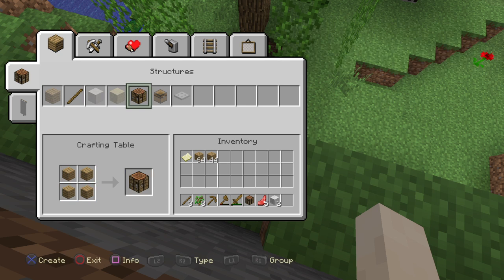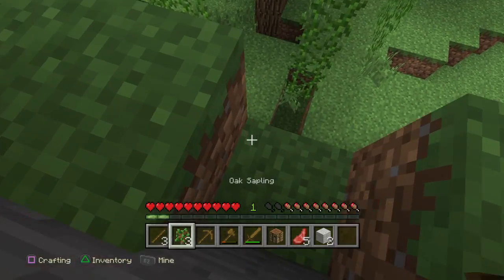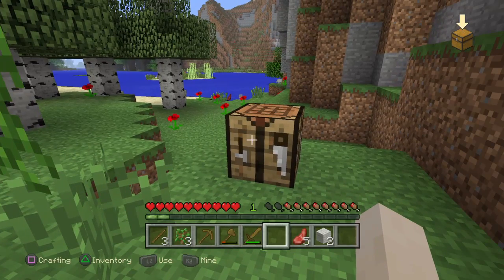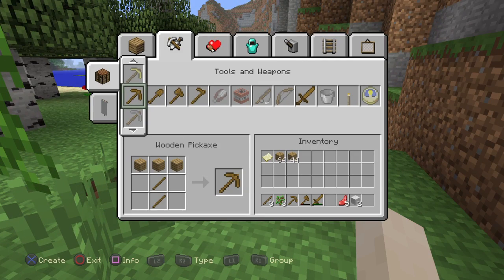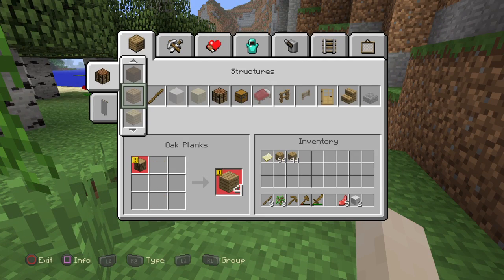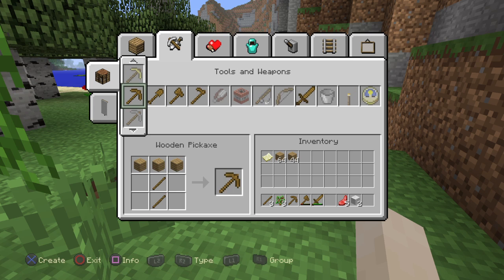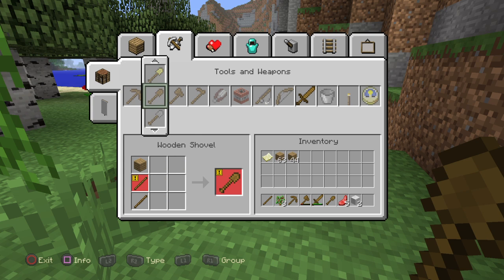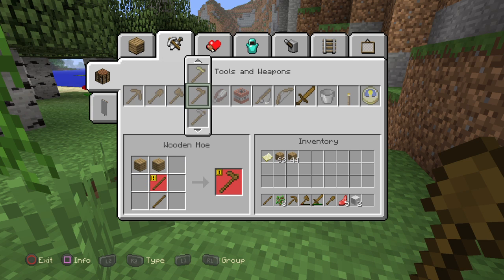Then you probably want to make a shovel. Use the right or left trigger to choose the slot. The only tool I'm missing is a shovel and a hoe, but I don't need the hoe right now.